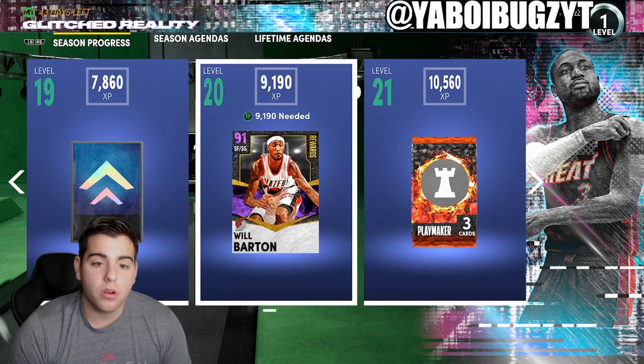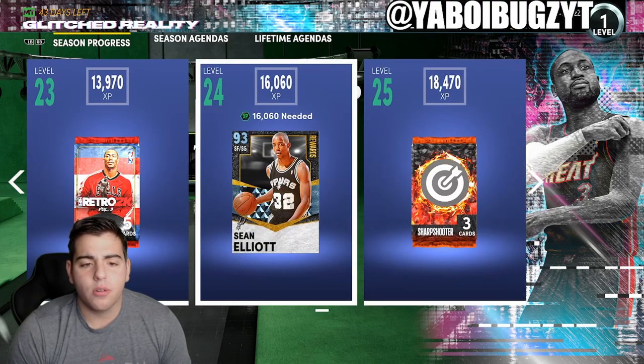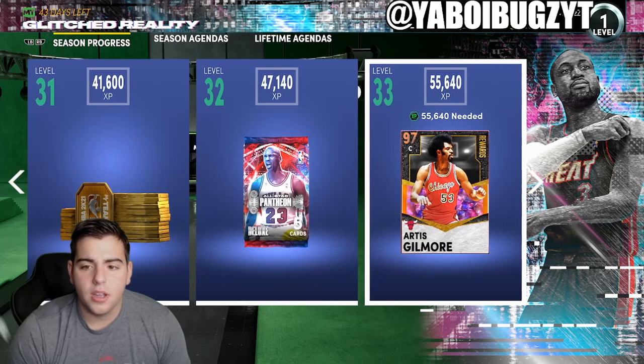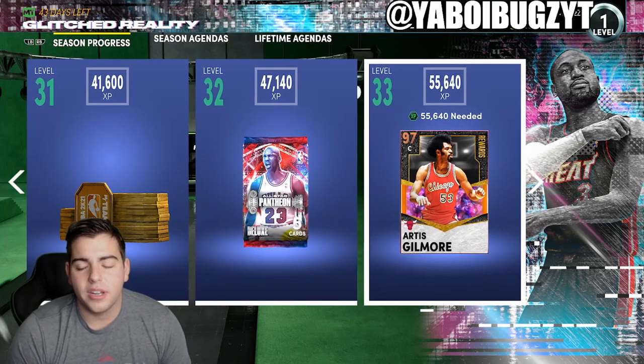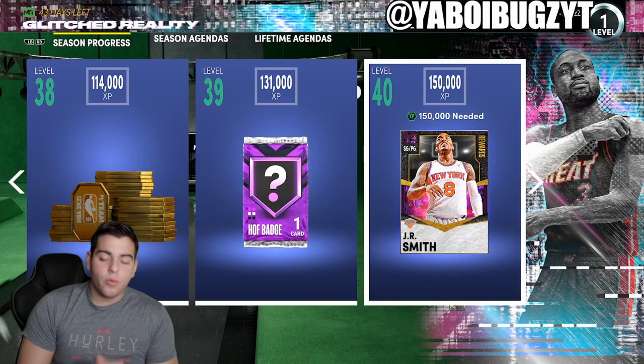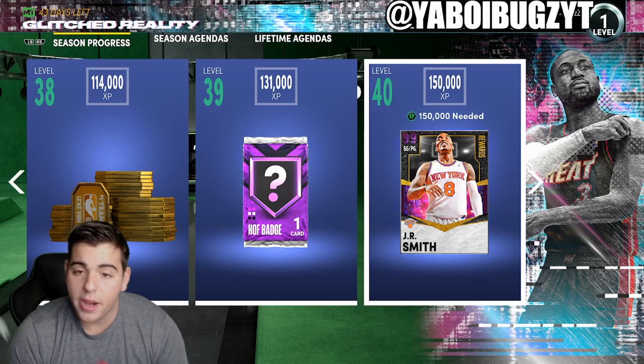We got an Amethyst Will Barton, that's pretty cool at level 20. We'll see if I grind XP — Sean Elliott is underwhelming, Eric Bledsoe underwhelming, Artis Gilmore is also underwhelming. And then our reward is JR Smith — that's not underwhelming, but at the same time it kind of is, depending on what card they drop.